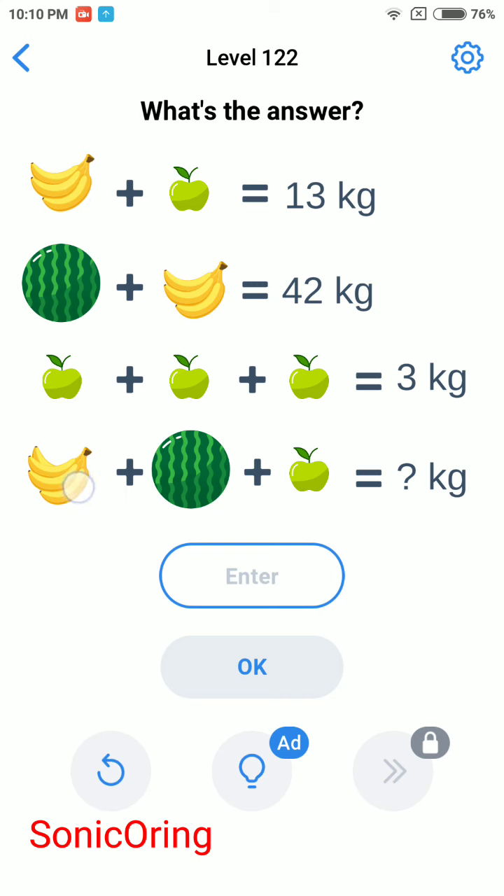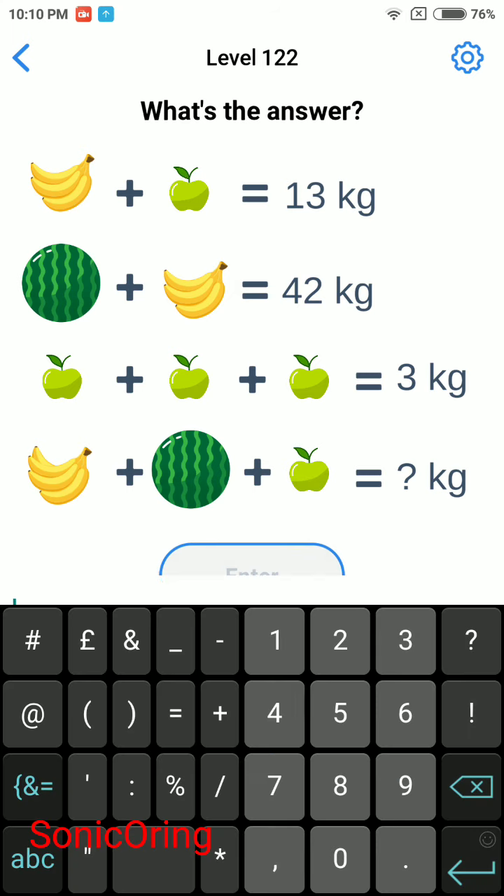For banana you need to add plus 4, because 1 banana equals 4. So the total banana for 4 is 16, plus watermelon 30, plus 1 equals 47.